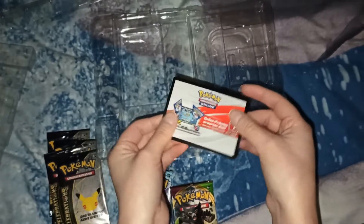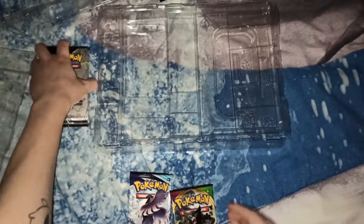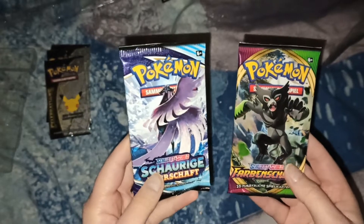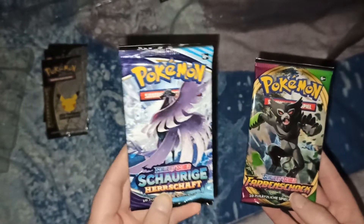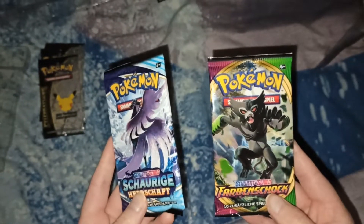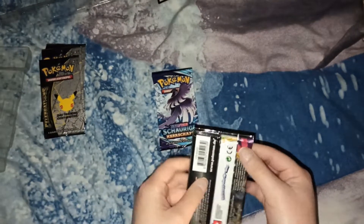Here we have the coat, which I won't show you because I want that for myself. And then we have two boosters: Farbenschock — I can't tell you the English name — and Schaurige Herrschaft, which I think was something like Chilling Rain. This one I forgot.